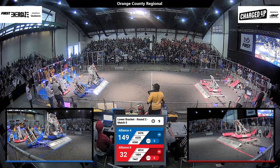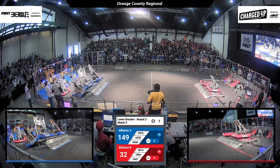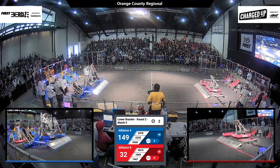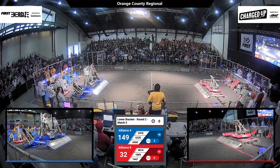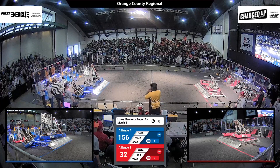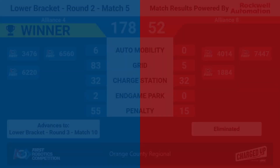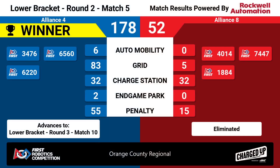62-20 looking a little bit scary over there. We've got two robots docked and level on Red. The Blue Alliance have one robot hanging off the side. The official results for the craziest match of the weekend: the Blue Alliance taking it with a score of 127, 178 to 52, with 55 foul points.